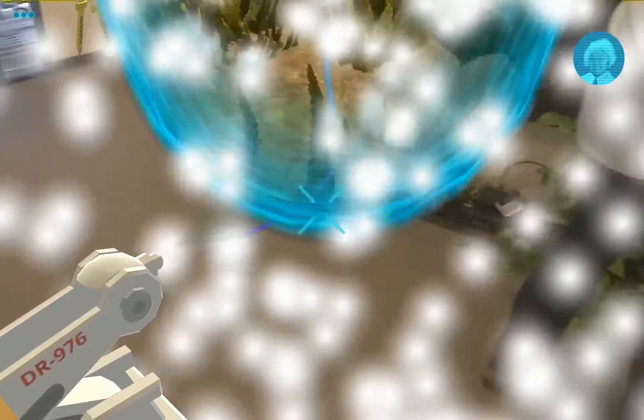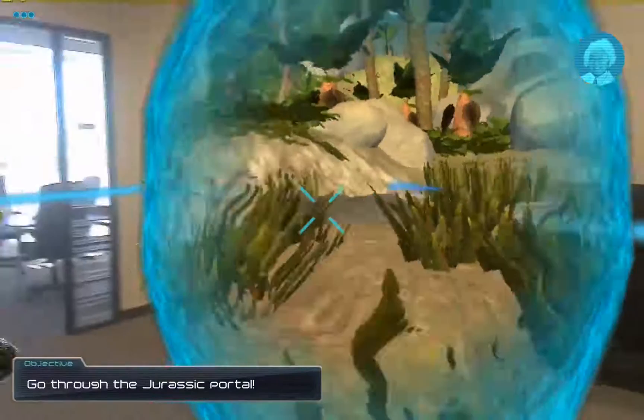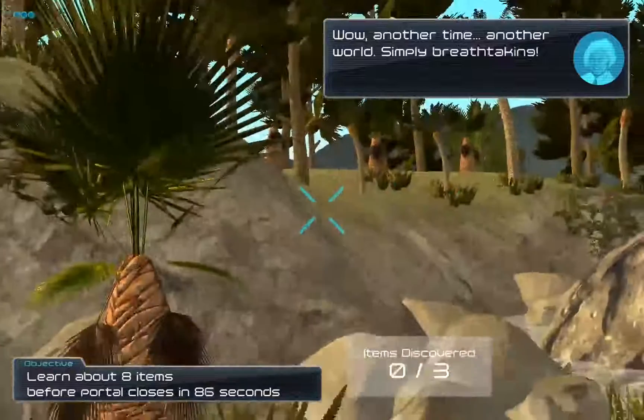Once the portal is open, the user will walk through it, and they have about 90 seconds to walk around and explore, look at the dinosaurs and the dragonflies, and just explore the world and learn a little bit about it.